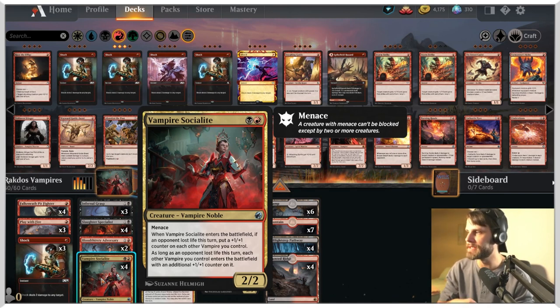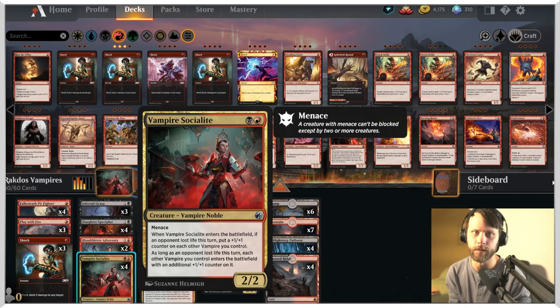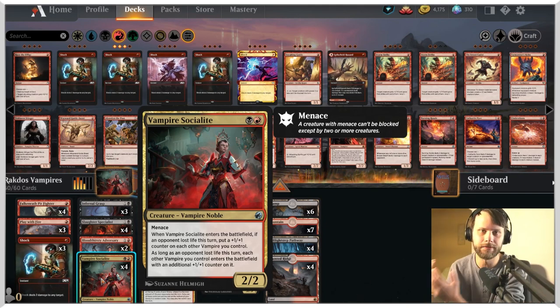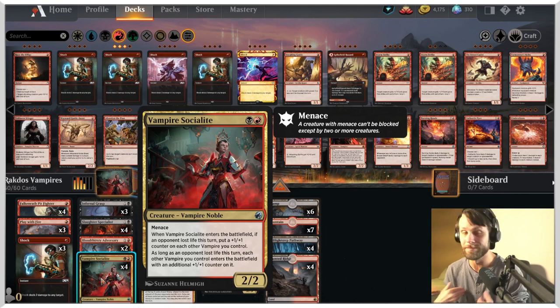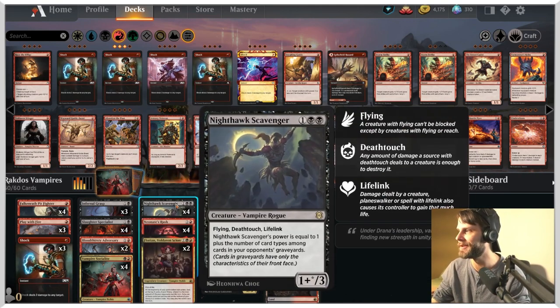As long as the opponent lost life this turn, each other vampire you control enters the battlefield with an additional +1/+1 counter on it. So we're really incentivizing playing during our second main phase after the attacks. We'll see me mess that up, I'm sure, quite a bit, but we're going to do the best we can to follow through with that.